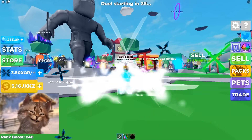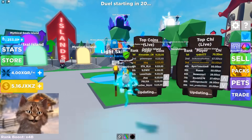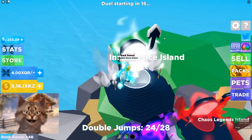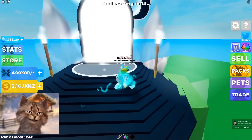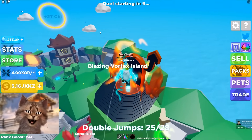What's up, guys? It's Gravy and we're here on Ninja Legends. They actually updated and added a new island and a bunch of new stuff. So let's check out the new island. We have Dark Element Island — I think this is the latest one — Inner Peace Island, and then Blazing Vortex Island. All right, let's go check this out.